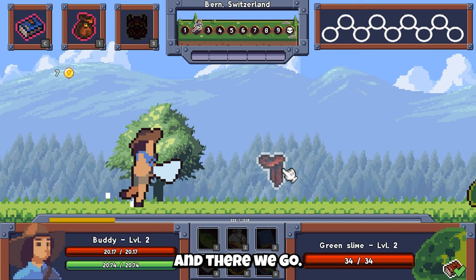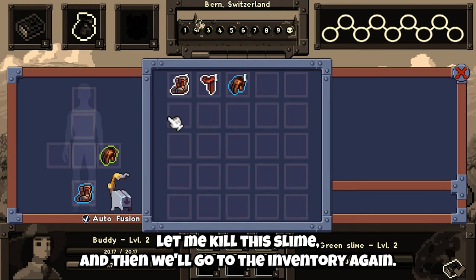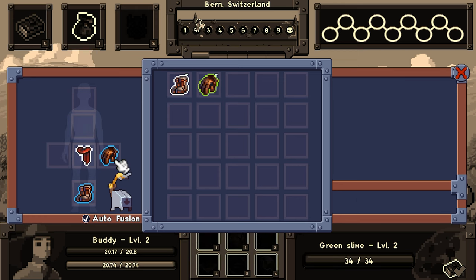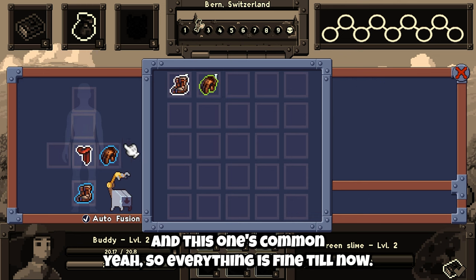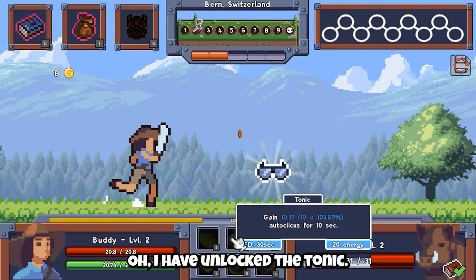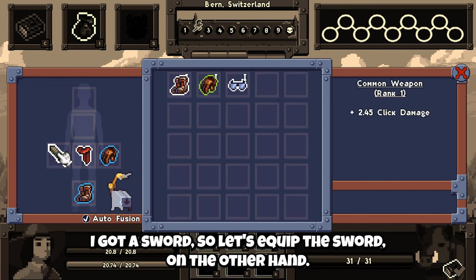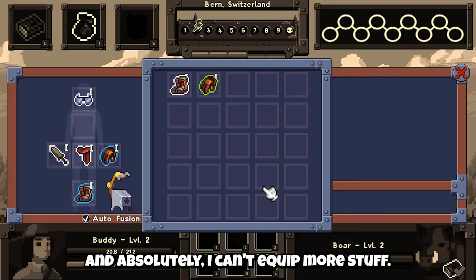And there we go. Scarf — let me kill this slime and then we'll go to the inventory again. I have a body slot so I'll put it there. I know the scarf doesn't go in that body part, but I'll just put it there because it's a better rarity. Uncommon — this is rare, and this one's common. I have unlocked the tonic. Got a coin. And I got a sword — let's equip the sword on the other hand. And that's literally all I can equip right now.